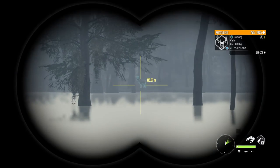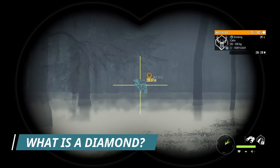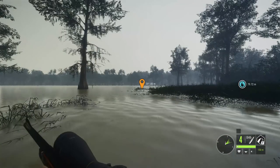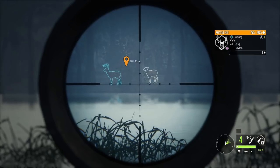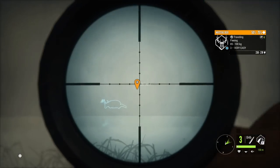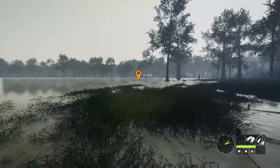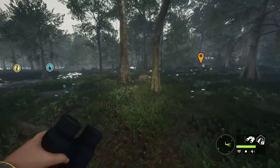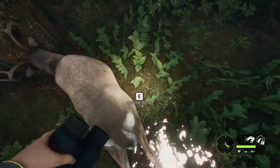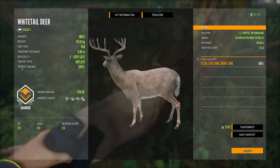So we're going to start with the basics: what is a diamond? Basically when you shoot any animal and pick it up, you're going to get a scorecard and a medal ranking. That medal is either going to be nothing — a lot of females have no medal ranking, some do and some don't — and then there is bronze, silver, gold, and diamond. We do have great ones, but great ones we will cover in another video. In order to reach any of these medal rankings, you have to reach a certain trophy rating.